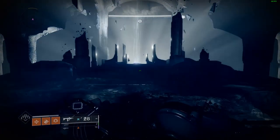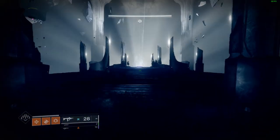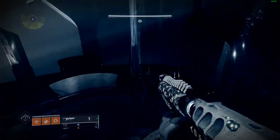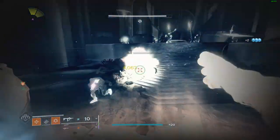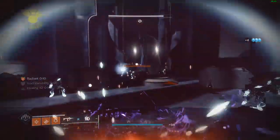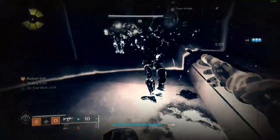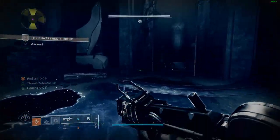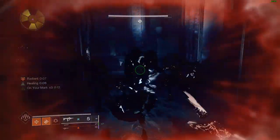Once you have killed Vorgeth, cross the path of floating rocks and make your way to the first elevator. There will be a total of three elevators you'll need to go up, and making yourself invisible with the knives is going to make it easier to stay alive. After you take the third elevator you'll arrive at another thrallway where you can farm up some more ammo for the boss fight.